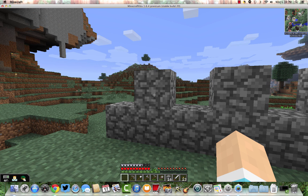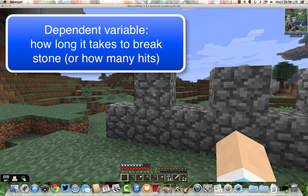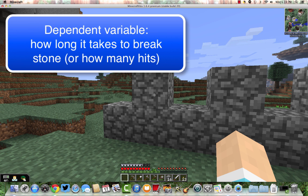Before I start, I've decided on what different things I'm going to try, and I have to make sure I do the same thing in every other way. I'm going to use the same material — stone — and do it in the same place, one after the other. So the independent variable is which type of tool I'm using: no tool, stone pickaxe, or iron shovel. My dependent variable is the thing I can measure — I'm going to count how many times it takes me hitting the stone with each tool and see which one does the best job.